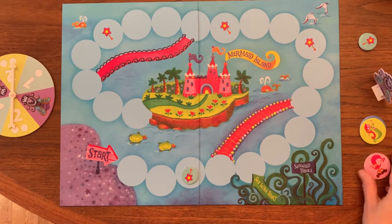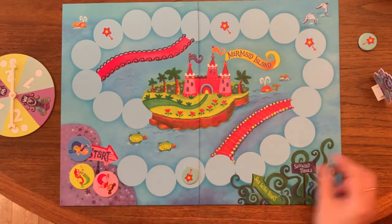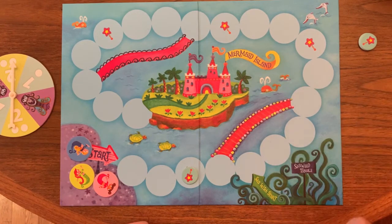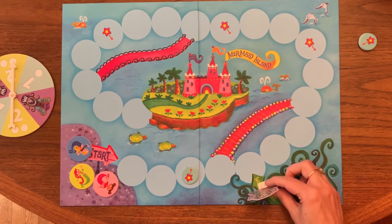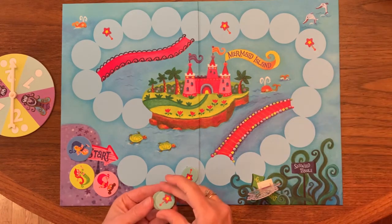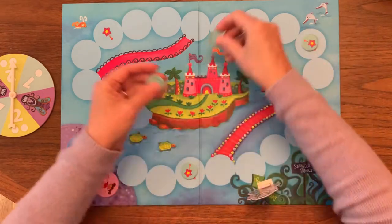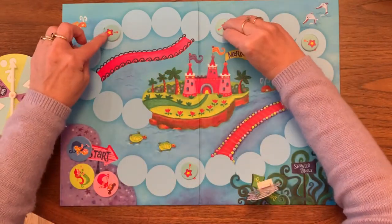In this game there are three mermaids, and these are these tokens, and they're put in the start position. There is a sea witch and she has a special starting position here, and then there are these wands, and the wands are put on these four wand spaces.